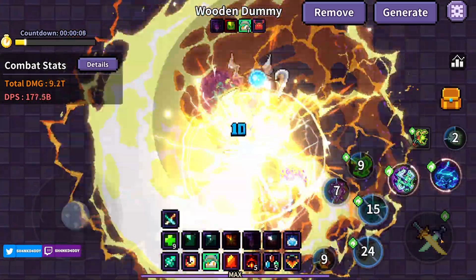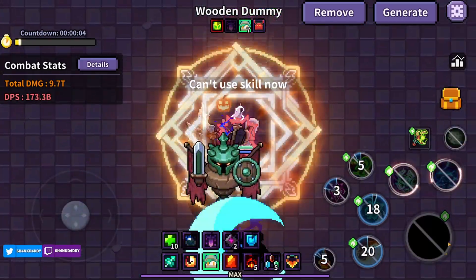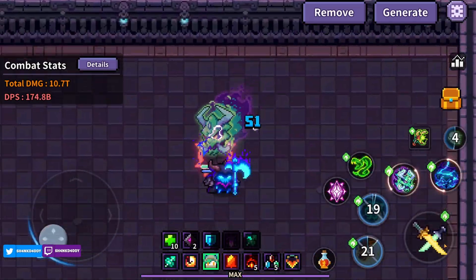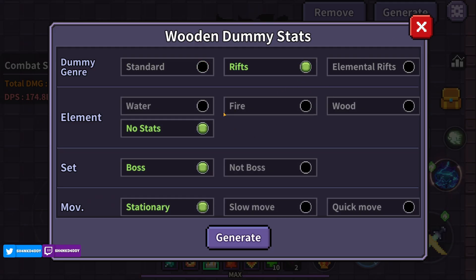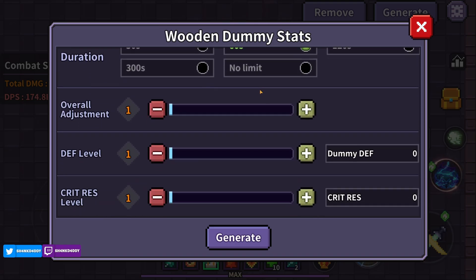Realistically the other test — the water suppression one — is the one that matters most to me. But what do we got? 174.8 billion. Not bad. Let's generate a different one: water boss stationary, 60 seconds.